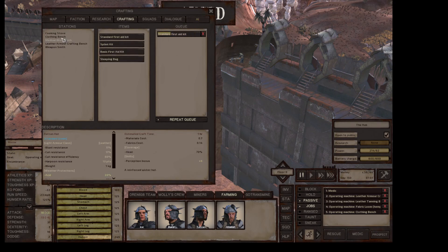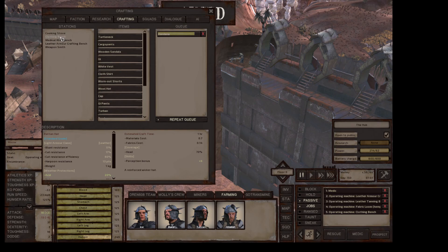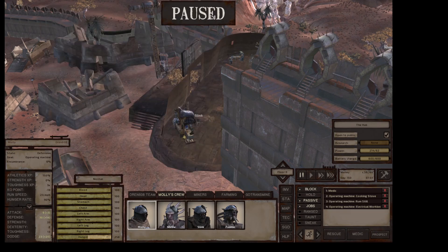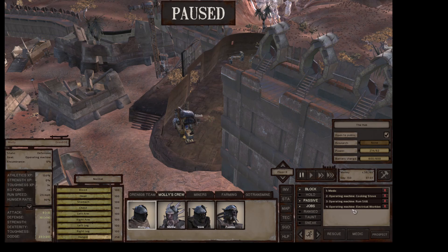He's still making standard first aid kits. She's making bandanas when she's on the clothing bench. Molly will still make meat wraps, but I probably should have her quit that because we don't have any meat. I should probably have her make cooked vegetables — we have lots of green fruit now.